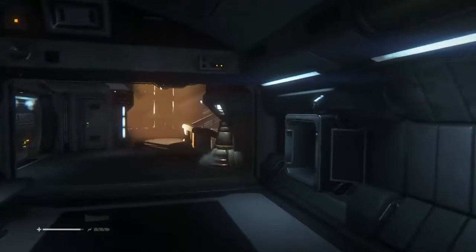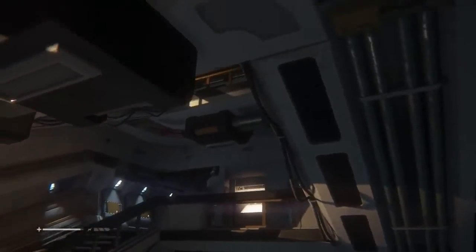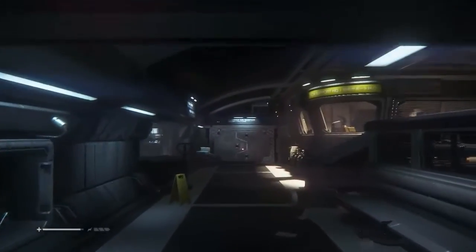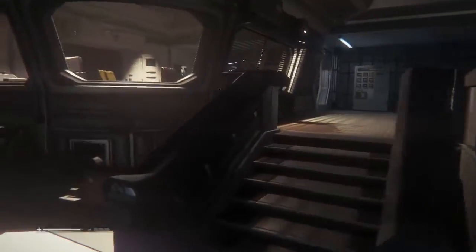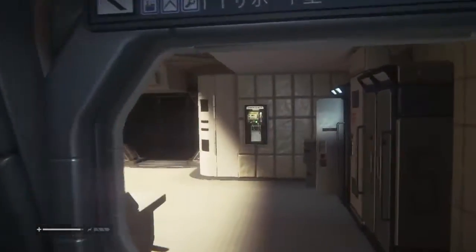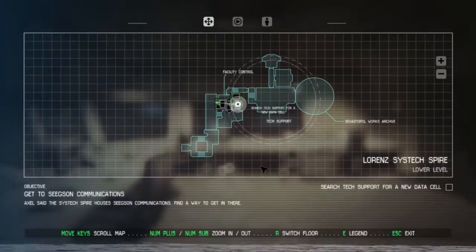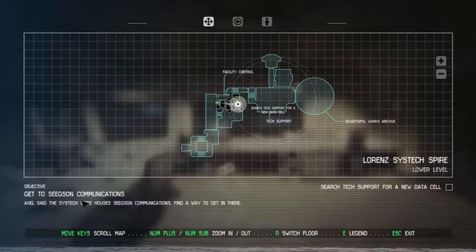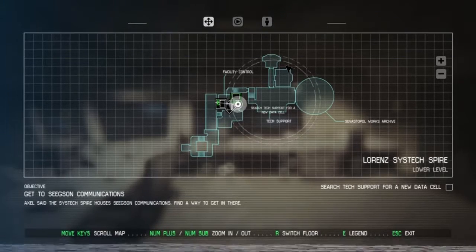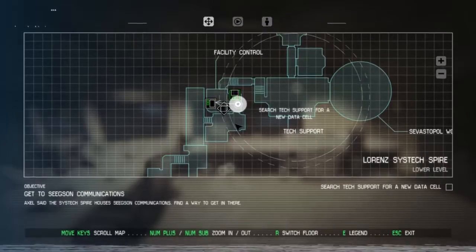I think it was up the top of these stairs here — in fact it really was up the top of these stairs, where I was having a lot of trouble sneaking around a bunch of Marshals that were trying to hack an elevator. Now why are they trying to hack an elevator? I haven't got a clue. But I know that somewhere in tech support I'll be able to find some bits for the elevator hack. If we look at our map, we've got to get to Seegerson's Communications. We're looking for the tech support for a new data cell.